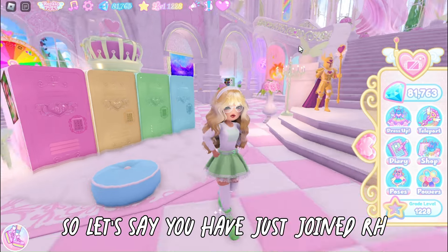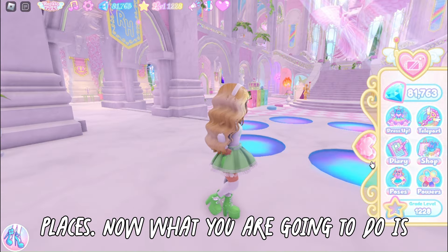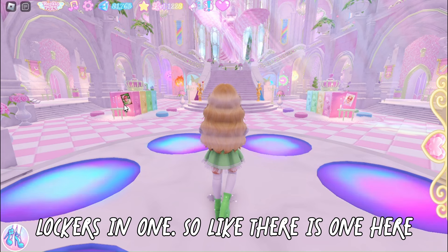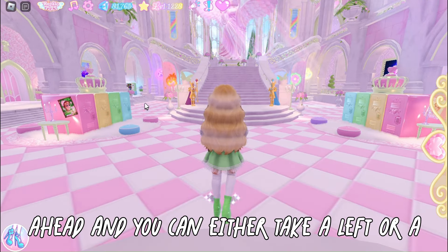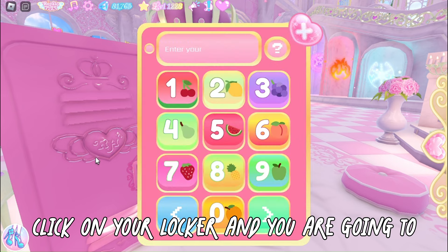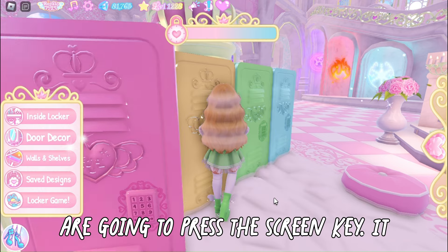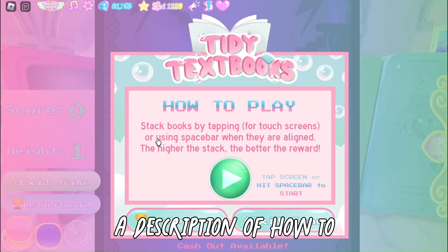Let's say you've just joined Royale High. After a few days you'll come up in one of these places. Go straight ahead and you'll see two sets of lockers — there are about 16 lockers total. Go ahead and take a left or a right, click on your locker, and enter your locker combination. Mine is zero. Press the screen key and it will open, taking you into the locker minigame — tidy textbooks.